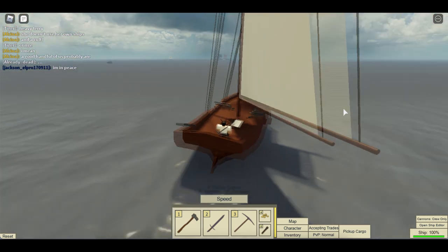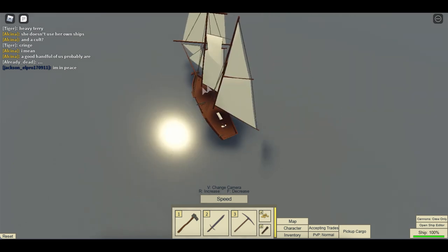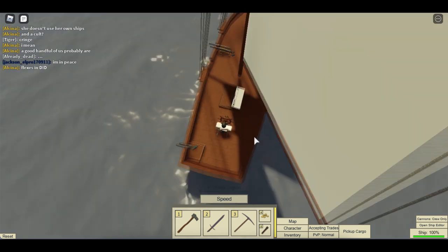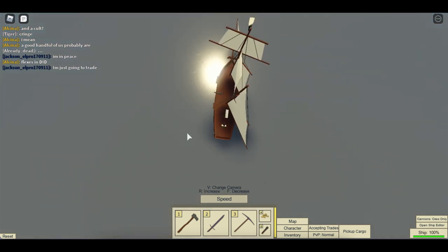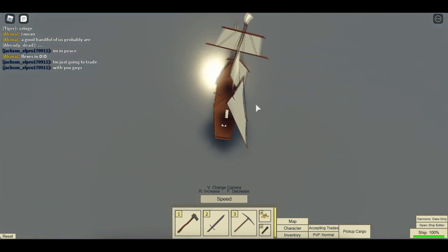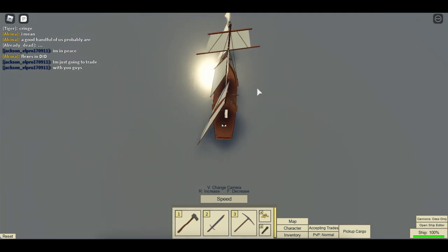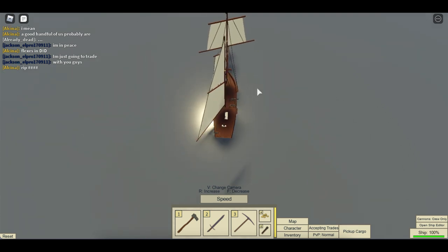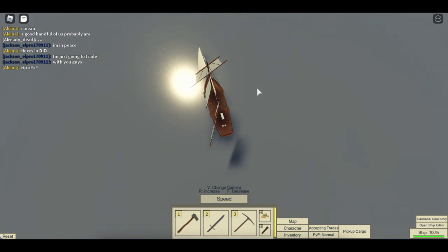The sails will turn in those directions — the boom will turn and the sails will rotate, which means they get more wind. You can't have it on the windward side or else the wind would push it back.